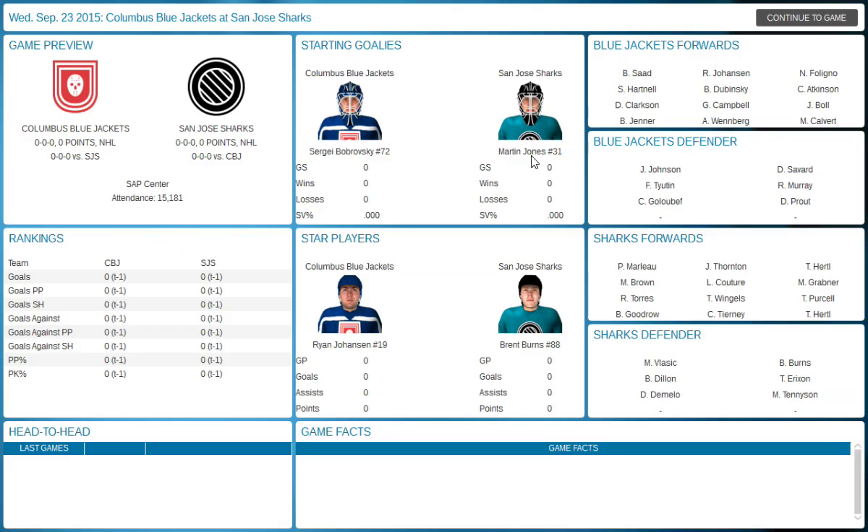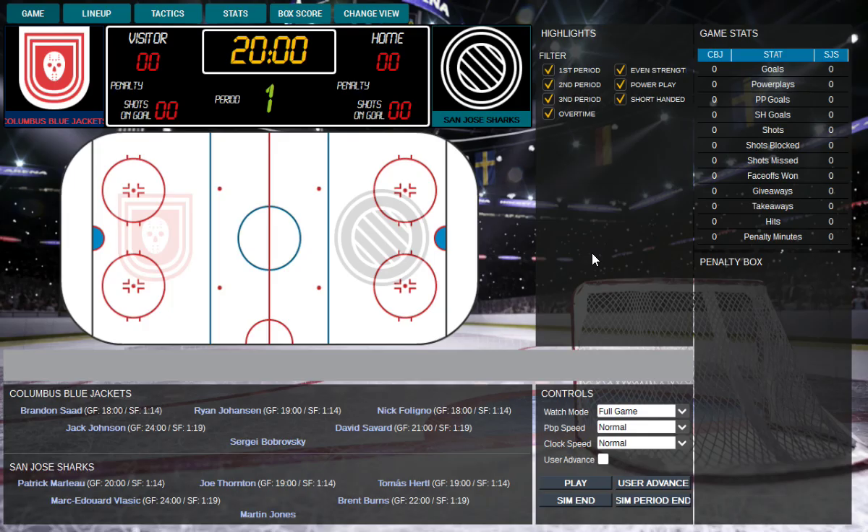Starting goalies: Jones. This is Bob Rotsky. The starting players are Johnson and Brett Burns. Why is Brett Burns on here? Well, he's a defender. Here we are - this is the game set up, where we play.